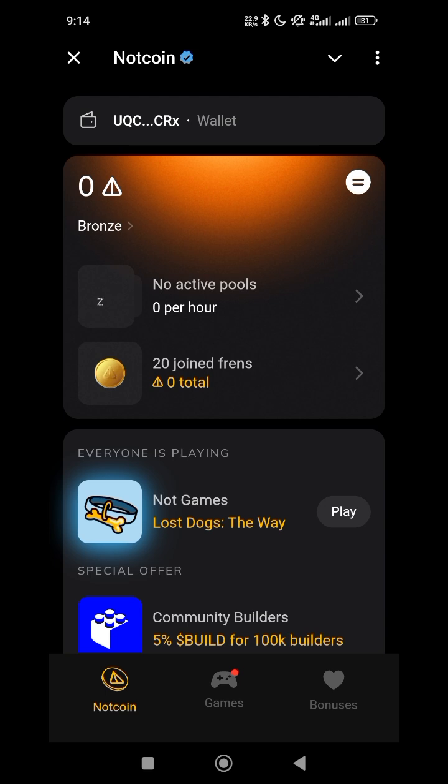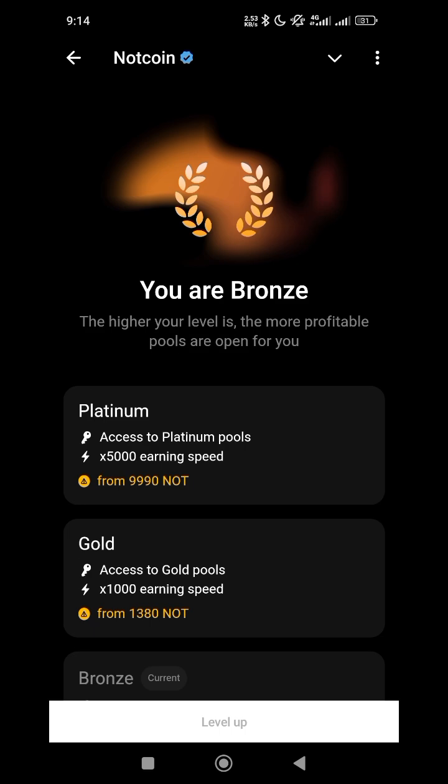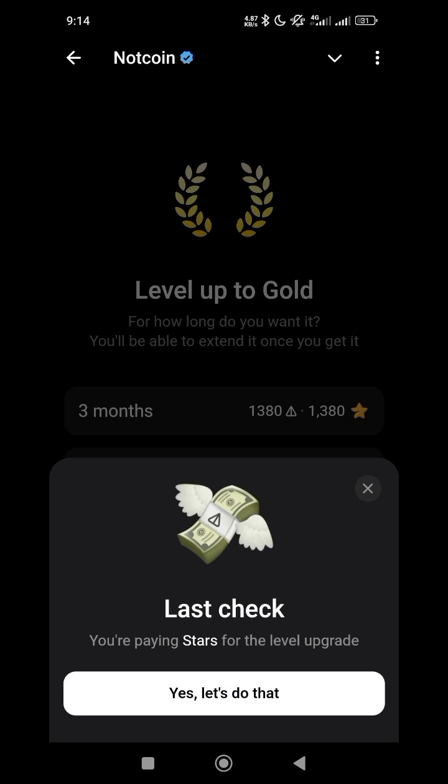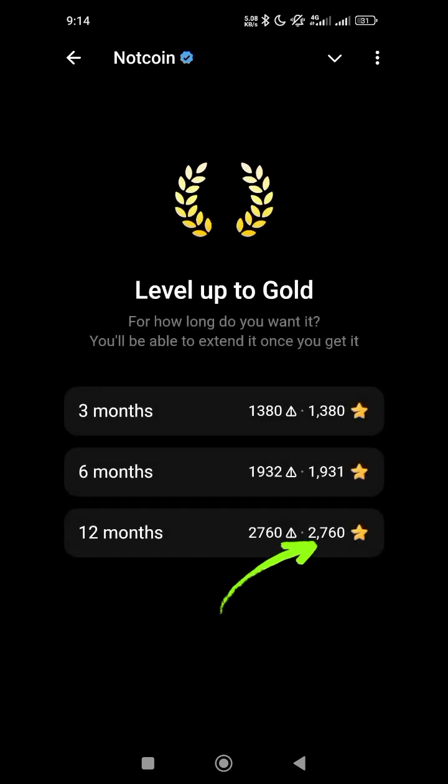As for me, I will be going for 12 months. Right now I don't think there is a way to fund your bots with NoseCoin directly. So I will click on Bronze, then choose the level I want to buy. I'm going for Gold and clicking level up for 12 months. It says pay with your NoseCoin balance or your Telegram Stars balance. Since we don't have an option to send NoseCoin to our bots, we'll be using Telegram Stars — which means I'll need 2760 stars.